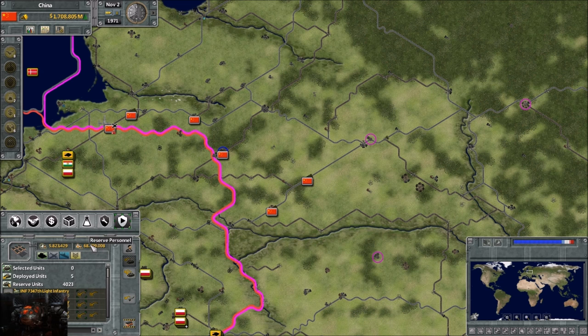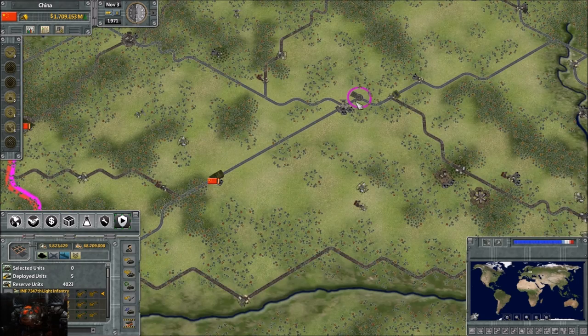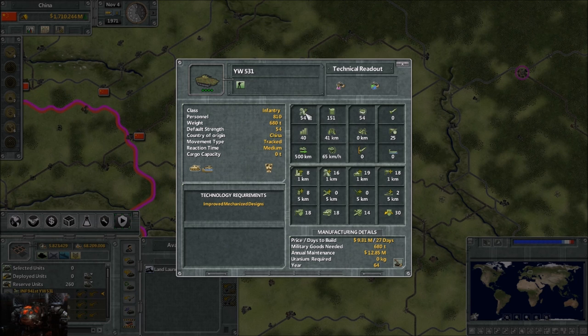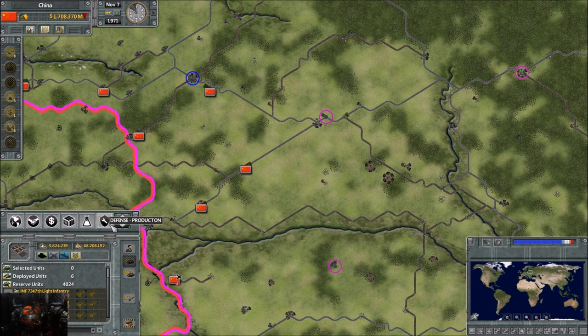To deploy it, click the unit and then click the deploy button. This lets you order the unit wherever you want it to go. Say the Poles are invading - you select the unit, right-click on the map, and tell it where to go. You can quickly deploy five land units just by clicking, adding a selection, and sending. It's a single order telling that unit to go to that location. Notice the reserve count goes down. The technical readout shows this unit needs 810 personnel, it's NPC protected, amphibious, and a hard target.